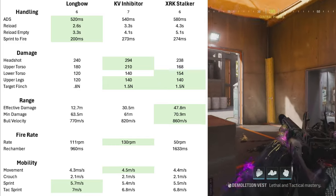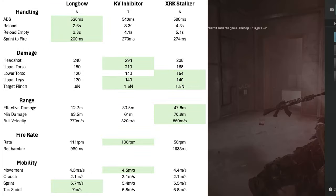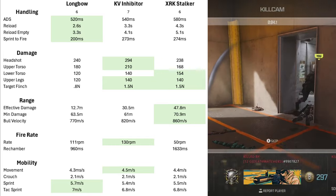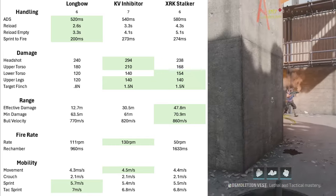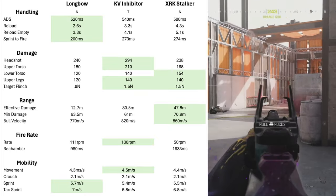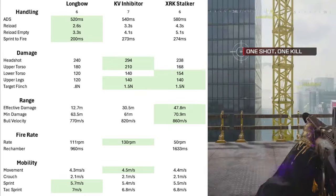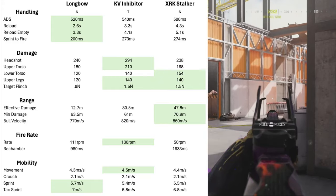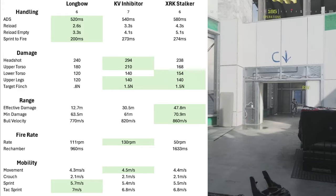Flinch resistance — if you get hit while holding the Longbow, you're going to jump. The Inhibitor is the best of the three at 1 Newton of flinch resistance, the XRK comes in second at 0.85 Newtons, and you'd better add an attachment that reduces flinch for the Longbow. I actually do that for all three, so they all come out almost the same once attachments are added.